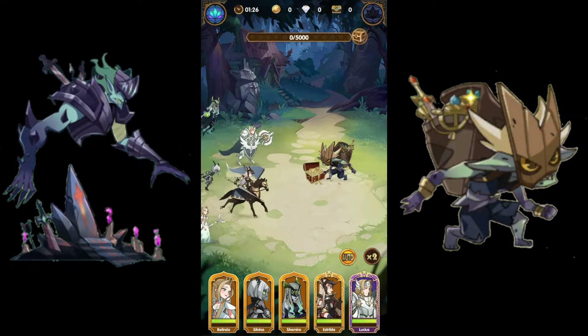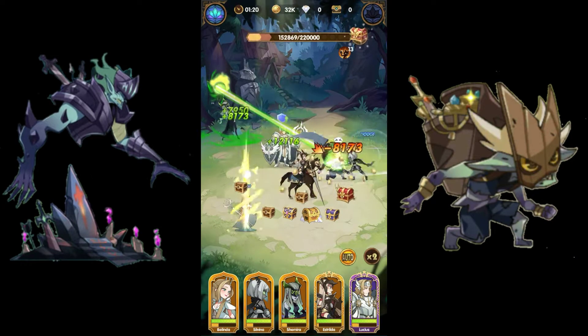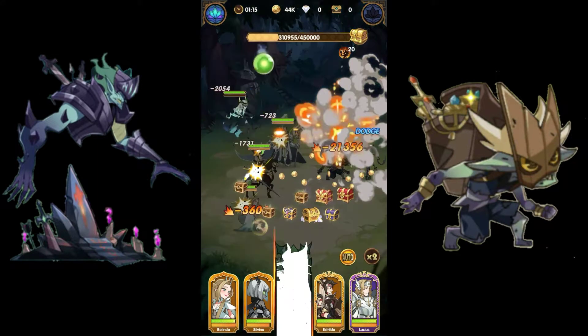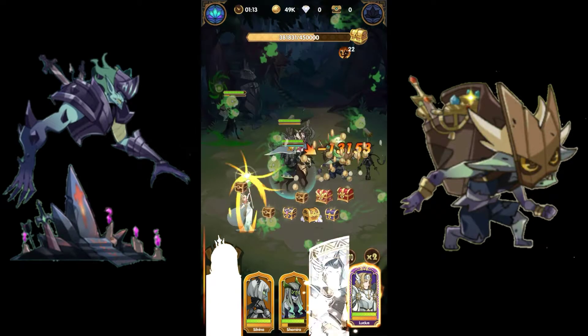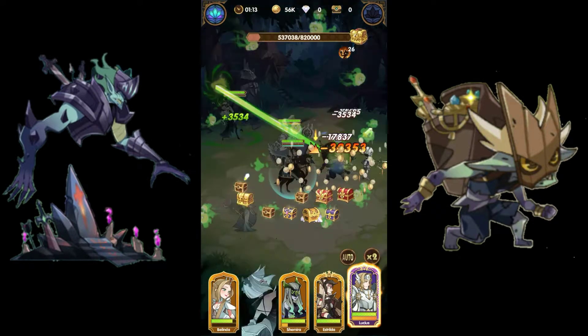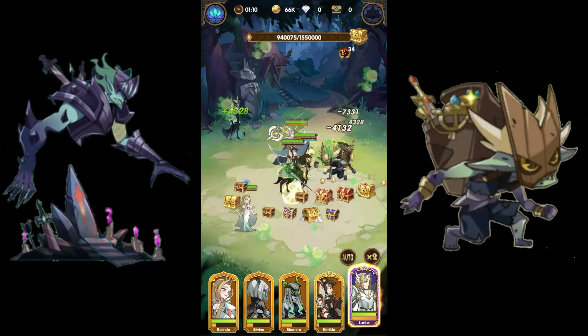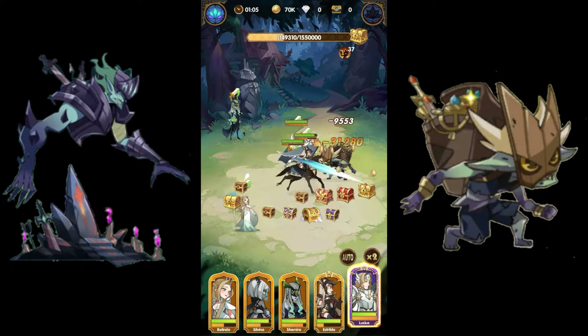Hey, what's up everybody. I just wanted to show you my Soren and Riz run through. I'm trying to get my damage built up. This is 100% free to play except for the 99 cent Esperlita pack that I bought, and I'm thinking about going up to VIP 6 for the extra run on Soren and Riz.